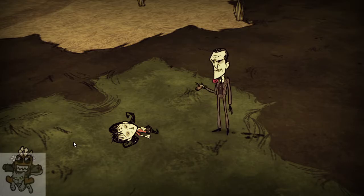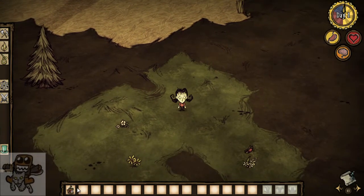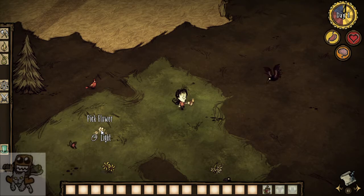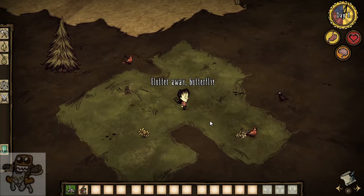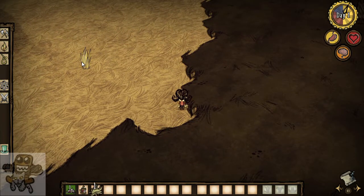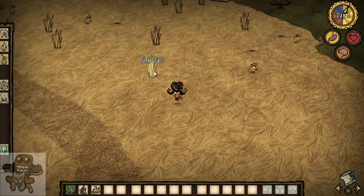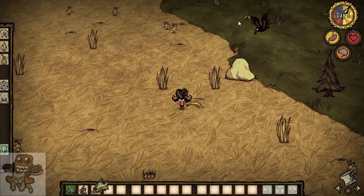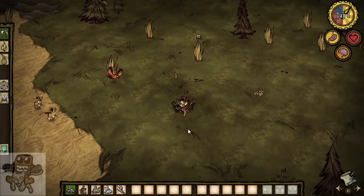The game says: 'Say pal, you don't look so good. You'd better find something to eat before night comes.' Willow starts off with a lighter. If I right-click stuff, apparently I'll burn everything to the ground. Let's look for somewhere feasible to start a camp. We have rabbits here. I wonder if the lighter is good enough. Oh yes, flint — important. Hopefully these regrow soon.